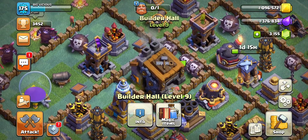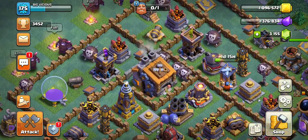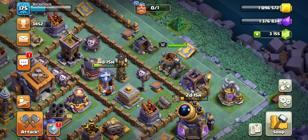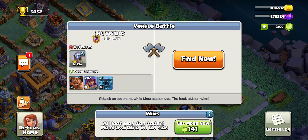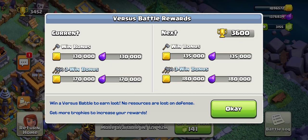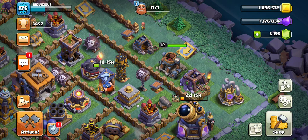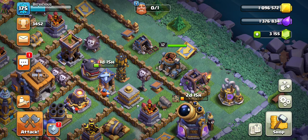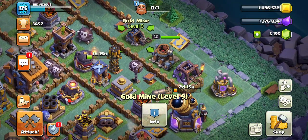When you're upgrading the Builder Hall, the first thing you want to do is rush the Builder Hall, which sounds crazy but it's actually the opposite strategy from your main base. You want to rush it because you want to get as much loot and as many trophies as possible. More trophies means more loot — once I hit 3,600 trophies I'll get even more. There is no reason to ever drop trophies in Builder Hall — always push them as high as possible.